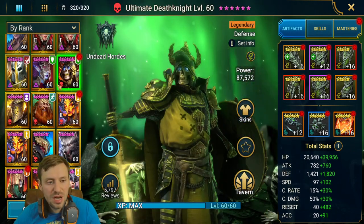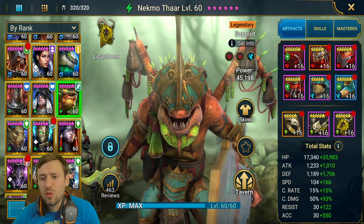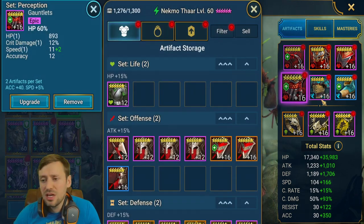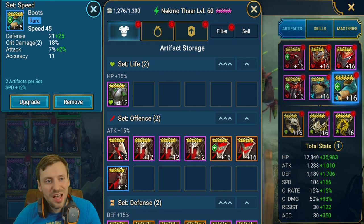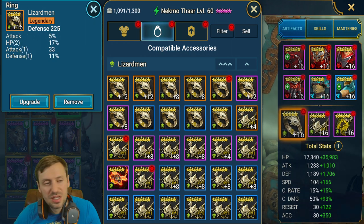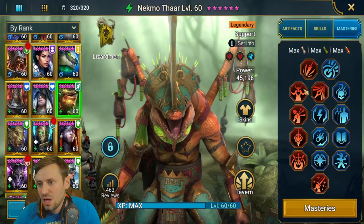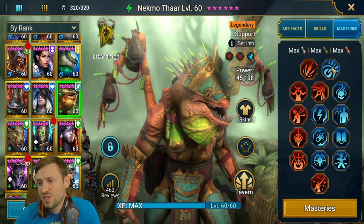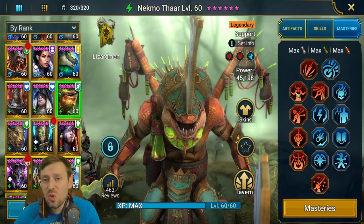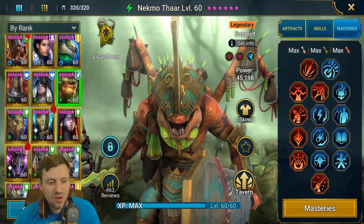Team two: Necmo is in double Perception and Speed sets. Gloves: HP; banner: accuracy; chest: HP; boots: speed; necklace: defensive; ring: defensive. Total stats: 53k HP, 2.8k defense, 270 speed, and 380 accuracy. Very typical supportive and offensive masteries. I use him for Hydra and he's amazing there.